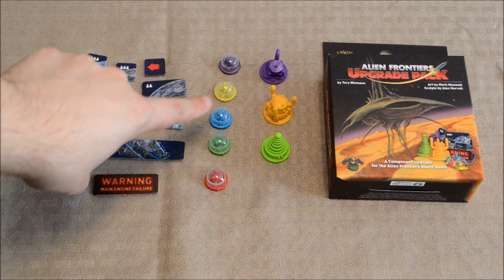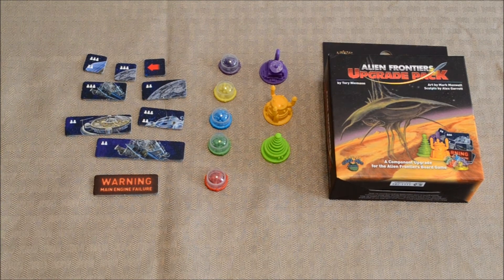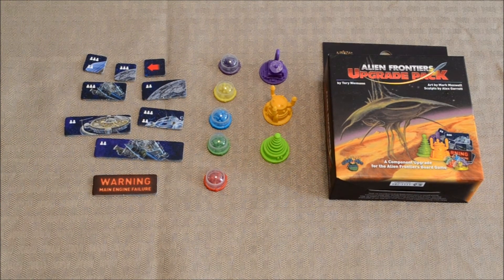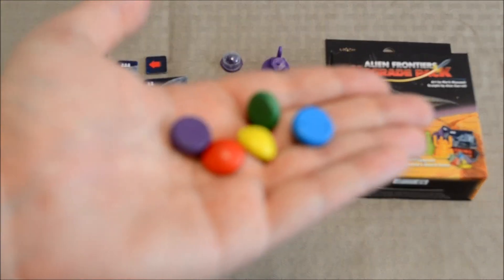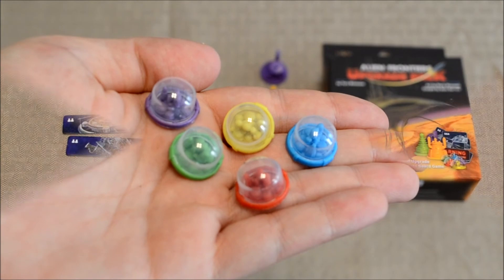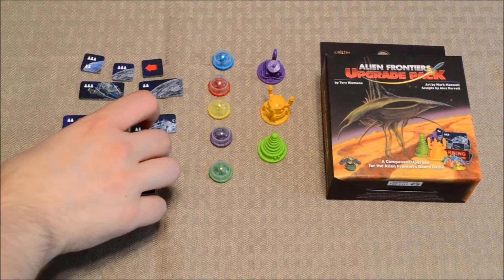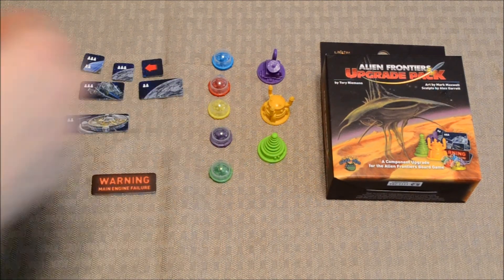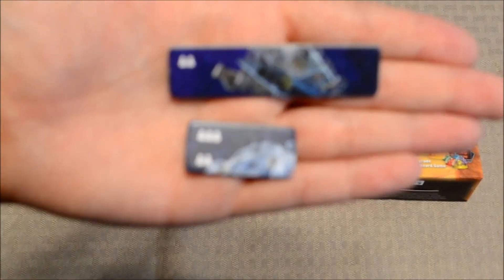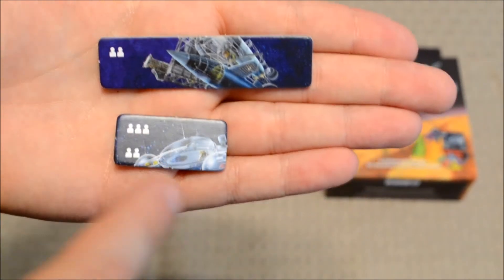In the middle here, we have replacements for the colony markers, and the game comes with a bunch of these. In the core game, players were given these little M&M-like pieces to use for their colony markers; instead, players will use these dome-shaped ones. Lastly, you have these pieces over here on the left. In the core game, if you only had two or three players, you had to block off certain parts of the board with neutral dice. Instead of using neutral dice, you'll simply be using these.